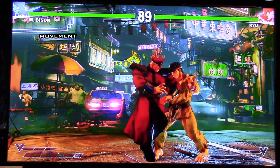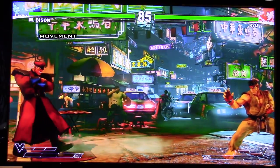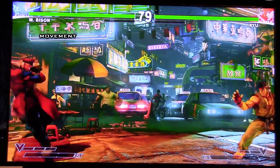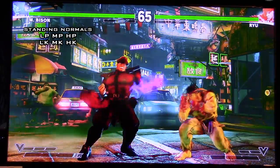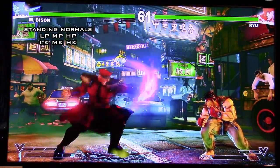As you guys can see, his jump is also pretty damn high and it covers a lot of ground. It's slightly floaty, not like Chun-Li floating, but it's still pretty easy to anti-air — about comparable to how it was in SF4. So let's talk about Bison's notable normals. I'm showing you guys his standing normals first — light, medium, hard punch, and light, medium, hard kick in that order.